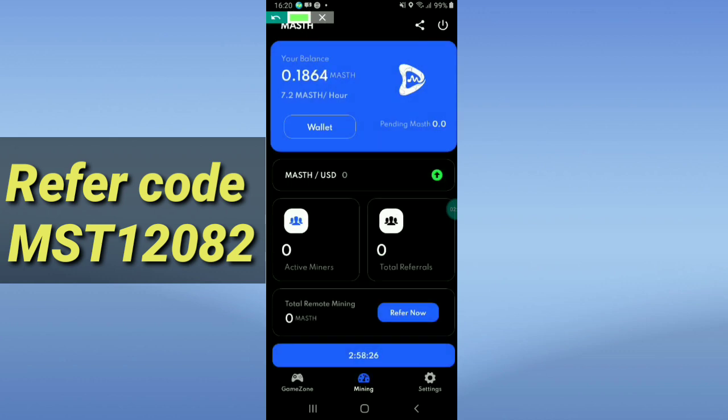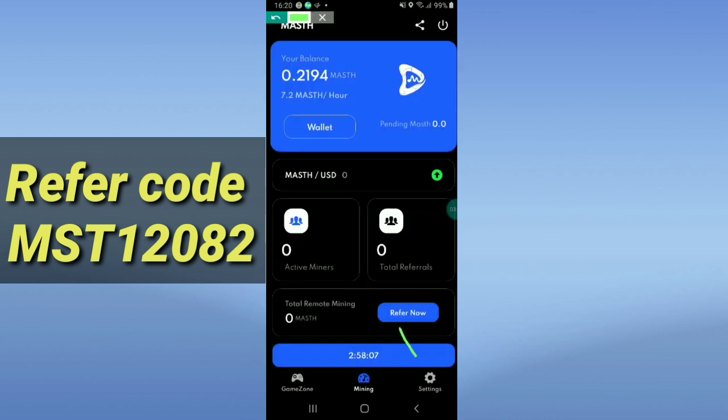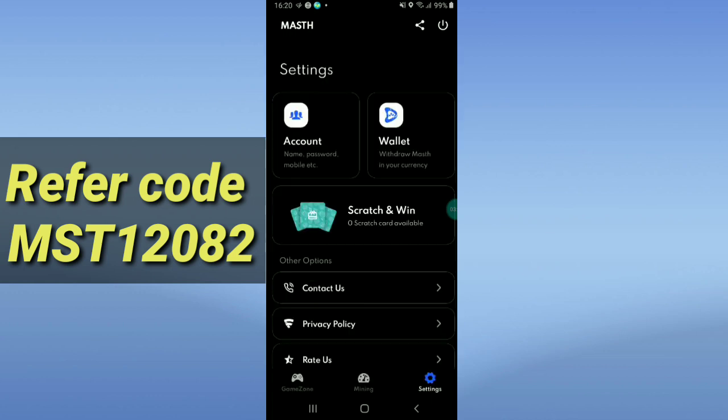My mining hash rate right now is 7.2 per hour — I will get 7.2 coins per hour. You can also convert this crypto to USDT, which I will show. In the settings option there are a few more features.